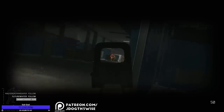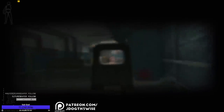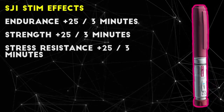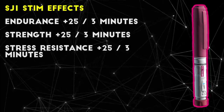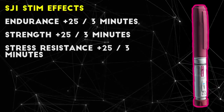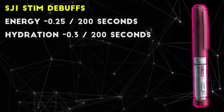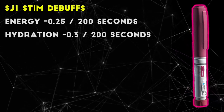The last stim I have to cover in this video is the SJ1 stimulant, which all around is useful to make your character move faster. After using SJ1, you gain 25 points of stress resistance, strength, and endurance for 3 minutes, which makes you move significantly faster and you can sprint a lot farther. The stress resistance does have some minor benefits, but mostly this stim allows you to cover a lot of ground more quickly, making it very useful to pop at the start of a Shoreline match and beat everyone to the resort. For debuffs, SJ1 reduces hydration and energy recovery slightly for just over 3 minutes, which is a very mild and almost unnoticeable debuff.